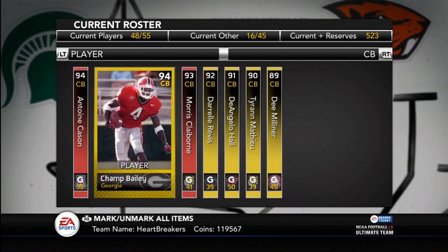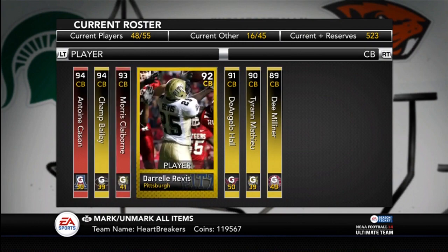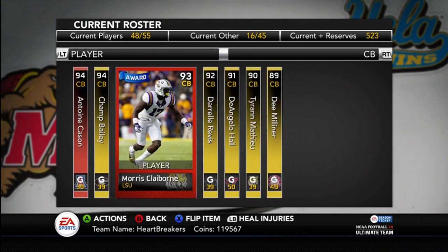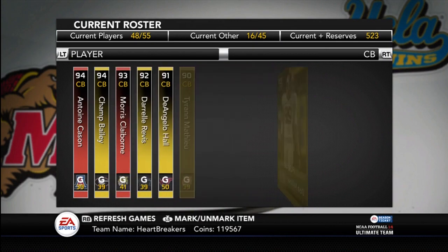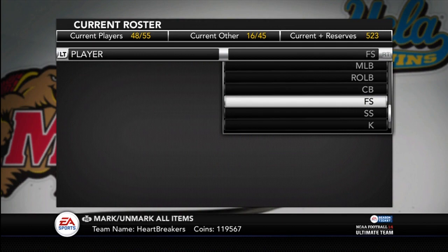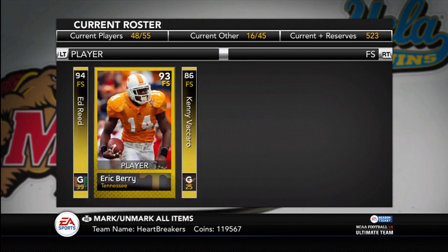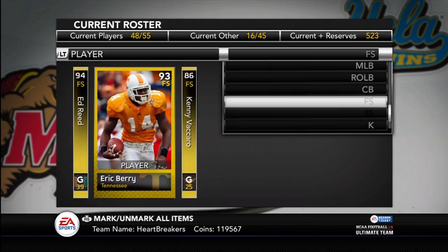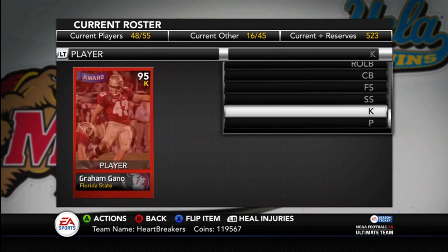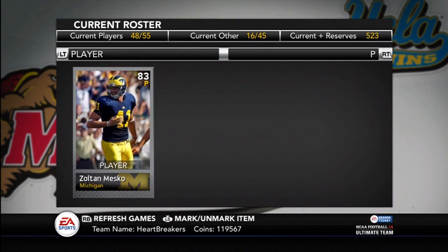Right now my corners are Champ 1, Cason 2, Revis 3, and I think it's D'Angelo Hall or Tyron Mathieu 4. I don't know what I want to do with the Morris Claiborne — I need to clean up my corners. Free safeties: Ed Reed, Eric Berry, and Kenny Vaccaro. Strong safeties: Mark Barron and Eric Weddle. Kicker: Graham Gano. And punter: Zoltan Mesko.